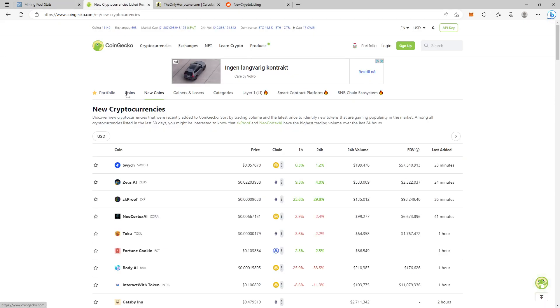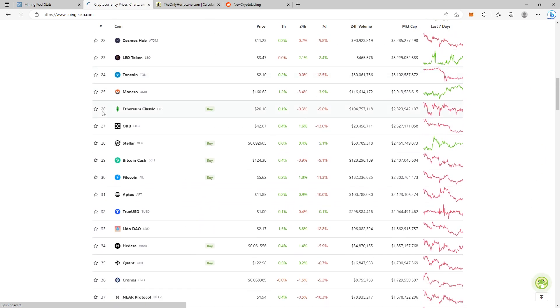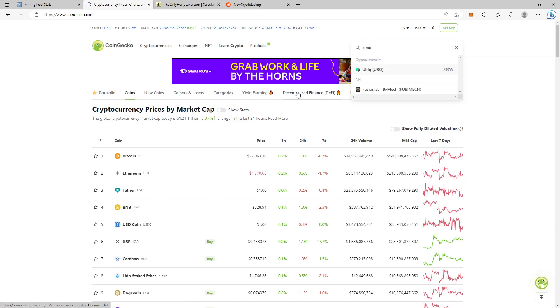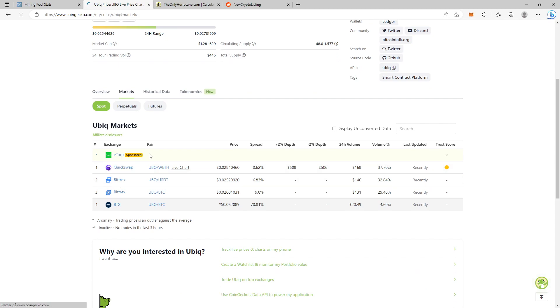Here's another tip about exchanges. If you go to CoinGecko and look at a coin's markets — for example UBQ — you see three different exchanges listed, but only one has a trust score and it's yellow. Compare that to Bitcoin's markets page where most trust scores are green. Bitcoin lists well-known exchanges like Binance, CoinBay, Bitfinex. You can check trust scores on both CoinGecko and CoinMarketCap.